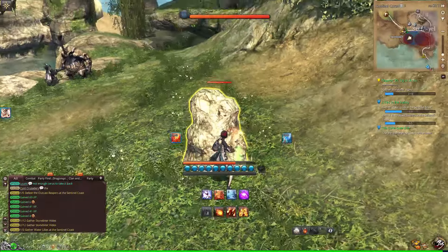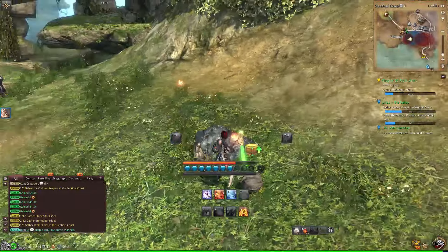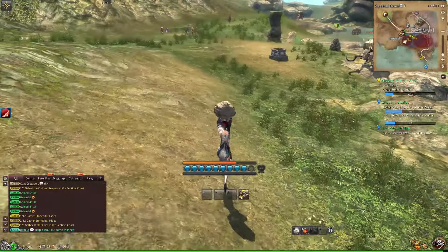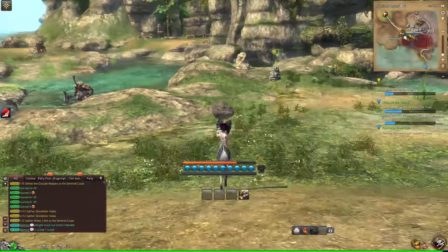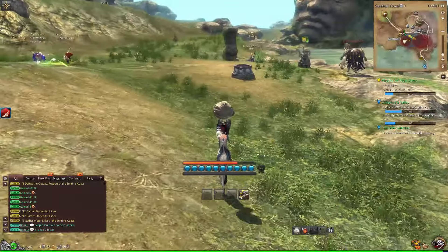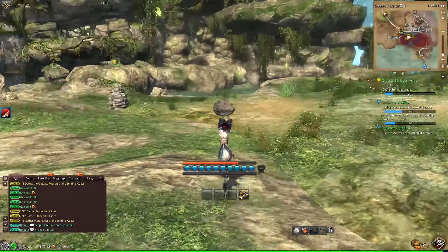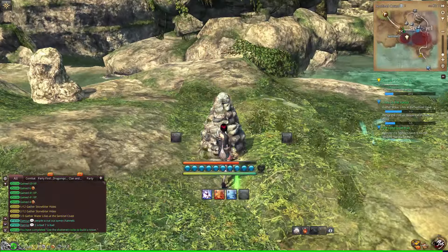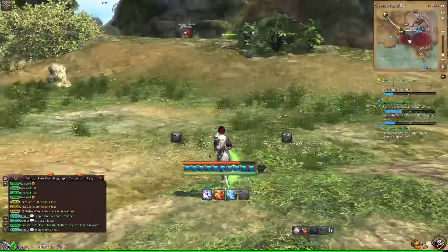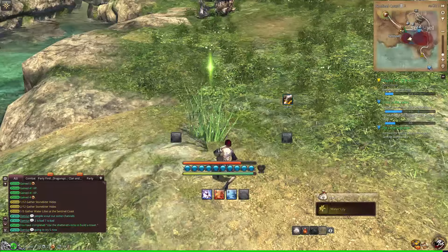There we go. I remember this — we had to destroy these rocks for some reason. Pick this up. Use the shattered rock to build a tower. I did this quest kind of closer to the face last time.